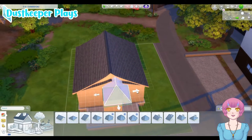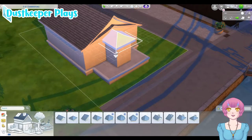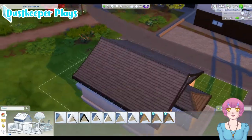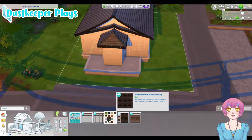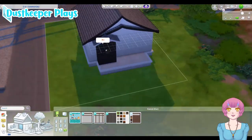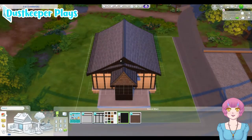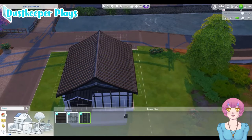So I went with just a traditional box style home with a couple of bump outs to add a little extra oomph. You'll see that I also use different texturing in this build — the front bump out and the back bump out are going to be this texture, and then I've got the beams coming in with that texture right there.